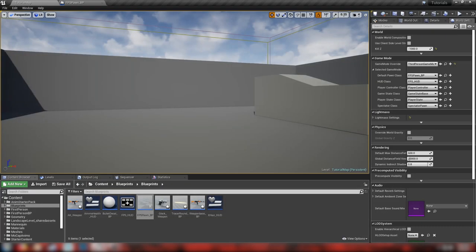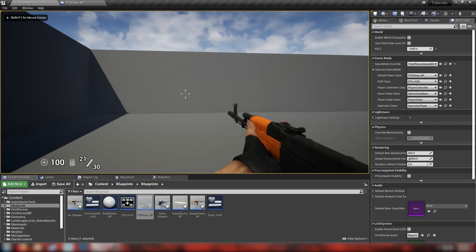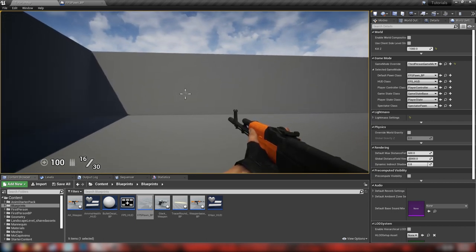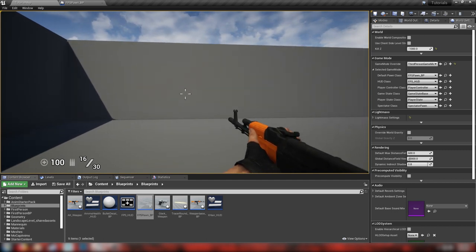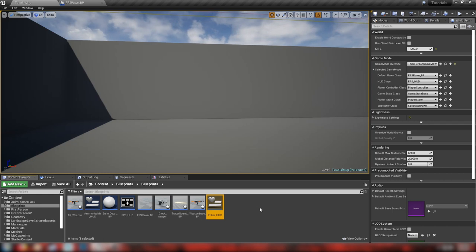That has brought something else to my attention. If we hit play and fire with just the crosshair, the bullets are landing a little bit up from the horizontal crosshair. The way you would fix that is either by mucking about in the crosshair HUD, which I wouldn't recommend because the crosshair is perfectly dead center.